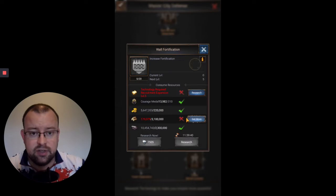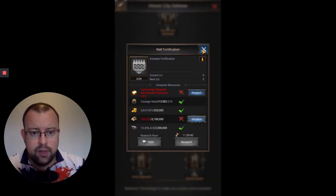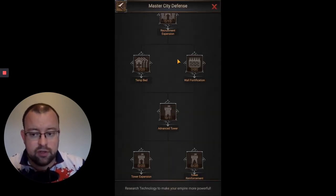Another Wall Fortification section, same as the first — it's going to give you an extra 250 points on your wall fortification, making it harder for opponents to zero your castle.